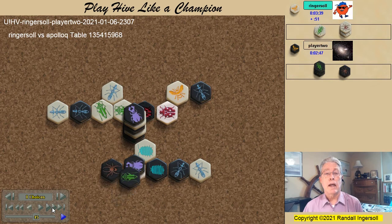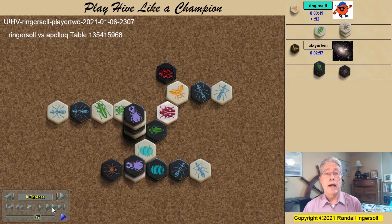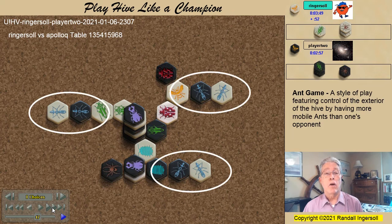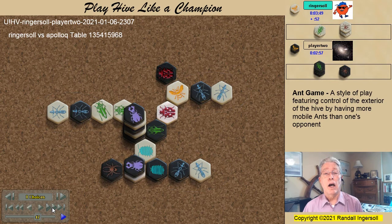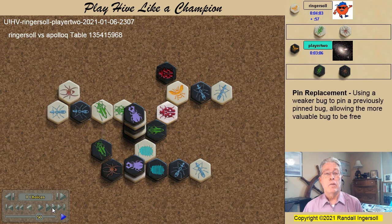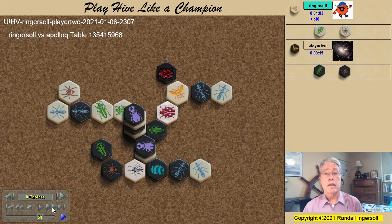I bring in my last ant, the grasshopper jumps. I pin the black ant and the black ladybug attacks. I'm definitely winning the ant game with all three black ants pinned and all three white ants mobile, but I really don't have a lot of opportunities to win this game. A white spider comes in and another excellent defensive block is placed. My spider performs a pin replacement freeing the white ant, and the black beetle moves forward. John is playing excellent defense.